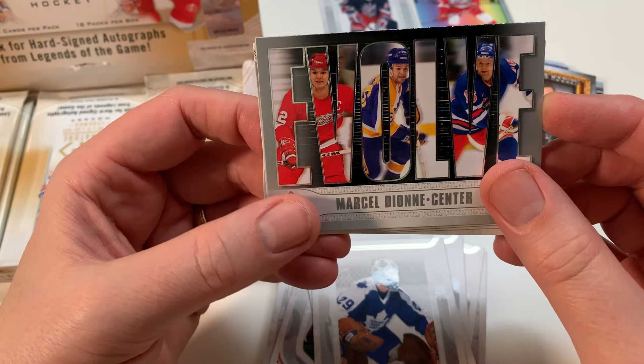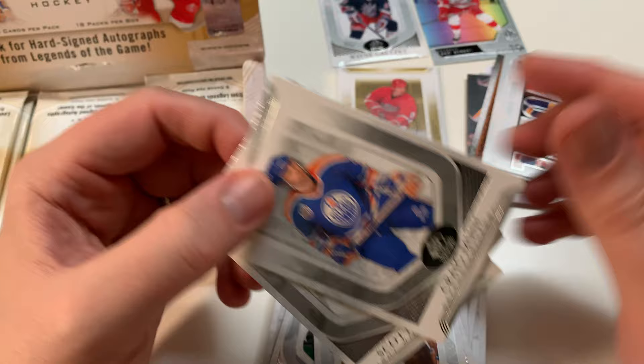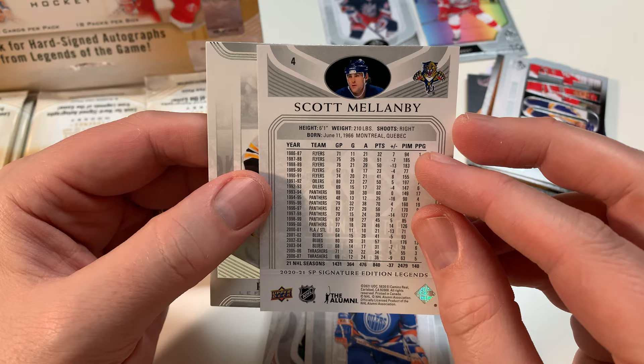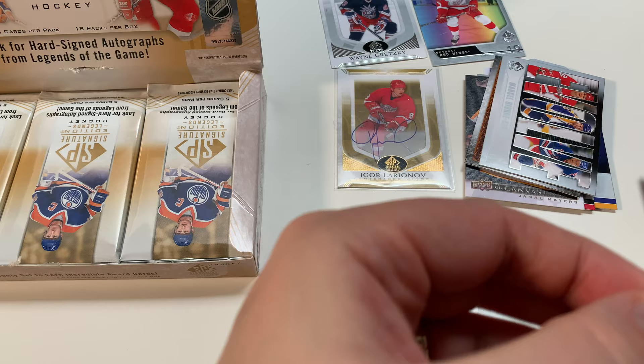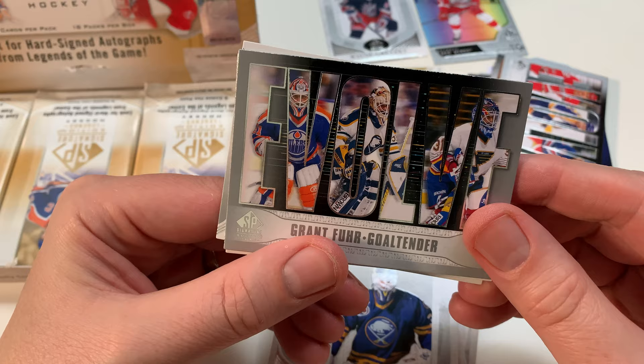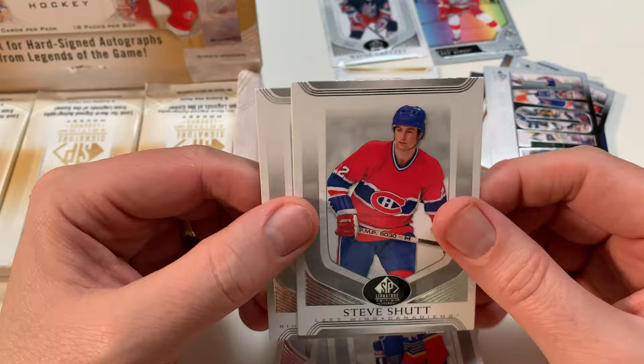Marcel Dionne, Center Evolve - sweet, I like these cards! That's a nice looking card - evolving all the teams he played with. Then we got Scott Mellanby - he's from Montreal now, he plays with Montreal as one of their scouts, head of scouting. PJ Axelsson. Well, got one auto so far - that's basically all I can hope for in a box. I wish it was Wayne Gretzky but I'll take Igor Larionov. Clint Malarchuk, Grant Fuhr Evolve - look at the teams he played for, pretty wild. I love those cards.